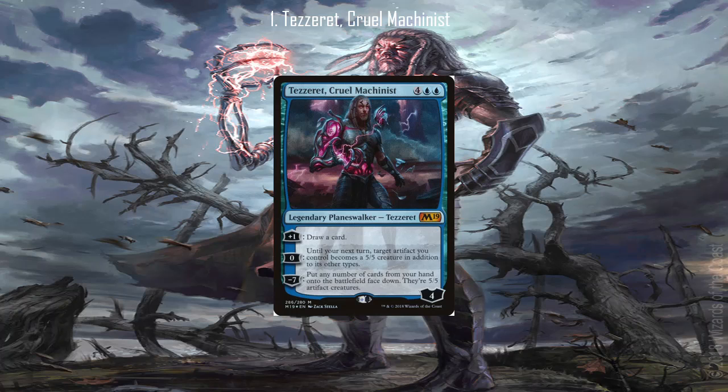Having every single ability on this card being functional, while also being the only Planeswalker deck Planeswalker that can actually protect itself, easily puts Cruel Mechanist at number one.